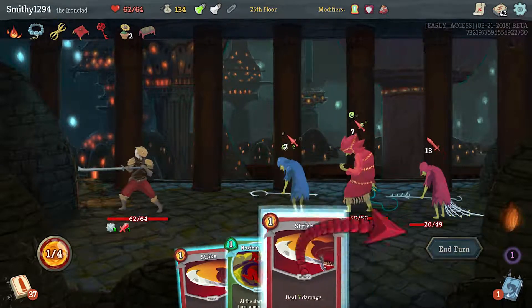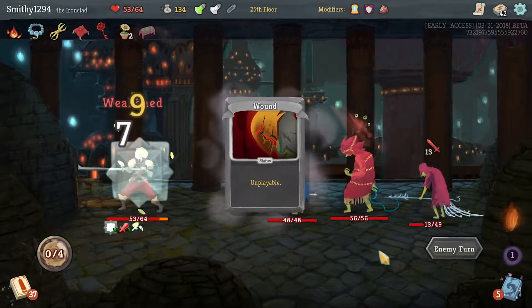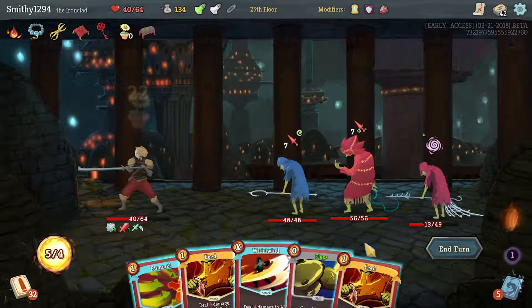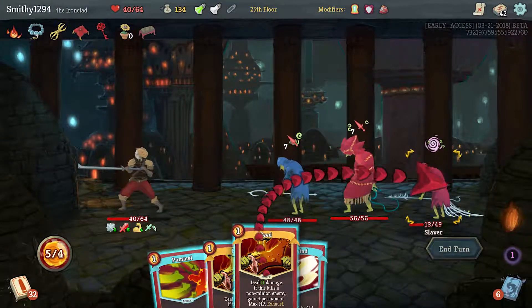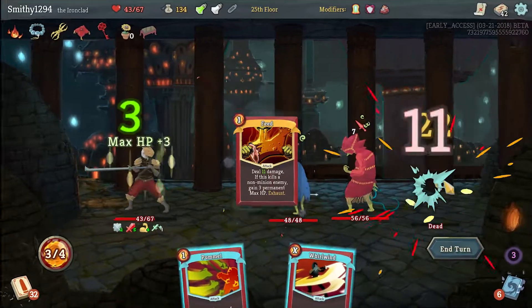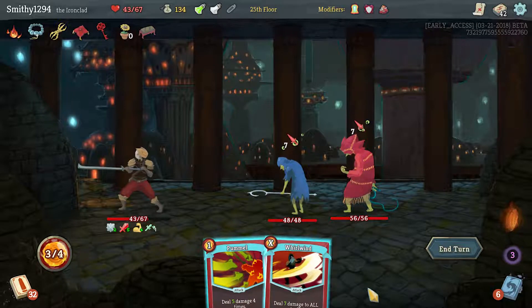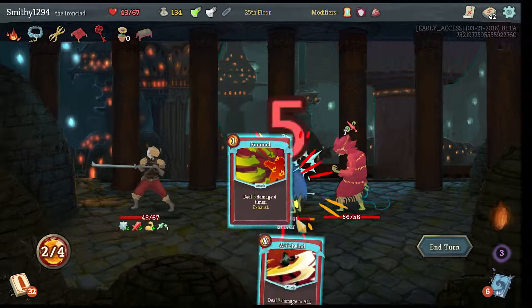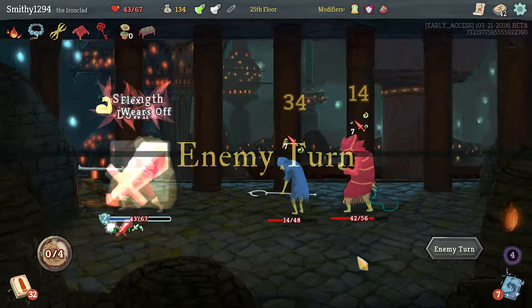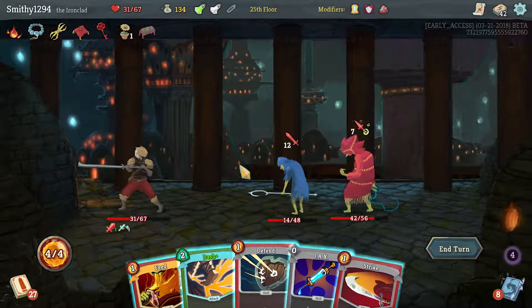I want to go for the guy in the back - I would have appreciated a Dash or something. Can't kill you, I'm going to take a lot of damage here. Seven times three is 21 damage. I think you're better doing that - as dumb as it looks it's a lot of damage. These guys are probably one of the toughest elites on this floor.